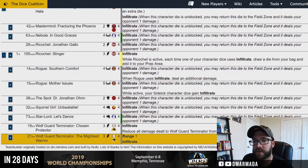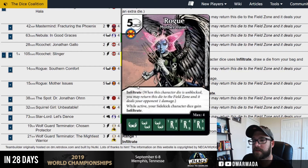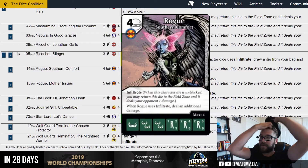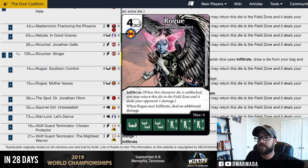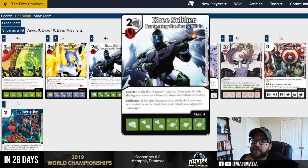I was thinking where's Rogue? Give everybody infiltrate. Four-drop with infiltrate — she deals two, but she's always getting blocked, so she doesn't really work well for infiltrate, and she's expensive to field. Maybe we switch to the other Kree Soldier version because it makes all of our two-drops free to field — or three drops and lower, I can't remember.